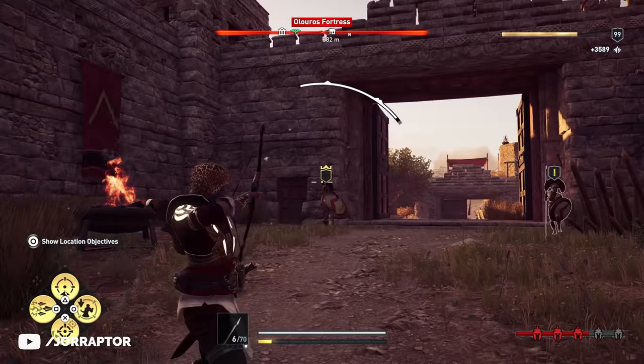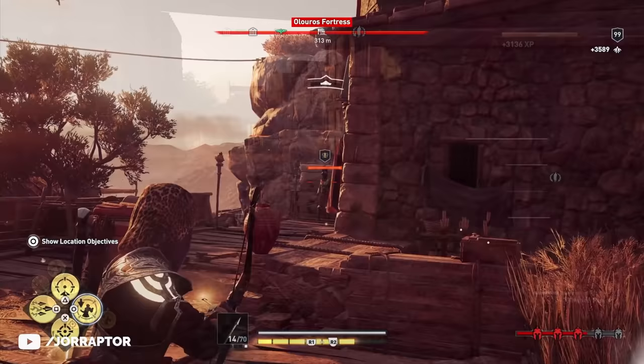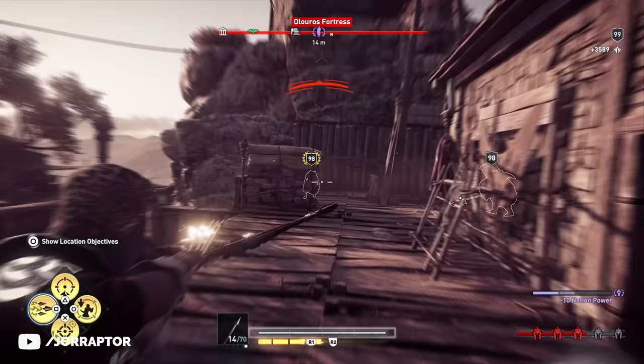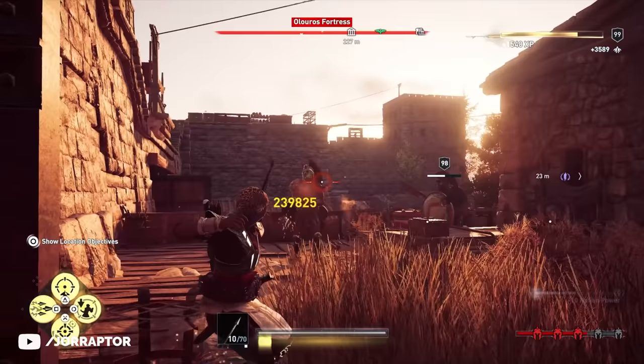Even though the engravings are not showing up in the stat menu, they still apply to your gameplay and you totally notice the extra headshot damage. Having the extra adrenaline consumption does mean that using the rapid fire ability, for example, nukes your adrenaline down insanely fast. So it really comes down to: do you want to use fewer abilities that deal more damage and focus on basic arrows, or do you prefer to use more abilities instead? I personally prefer the latter, but I can totally see why you'd use this engraving.